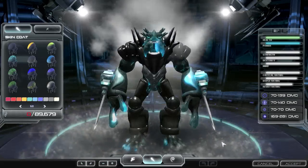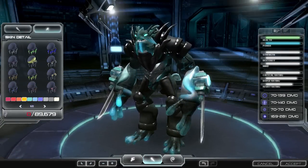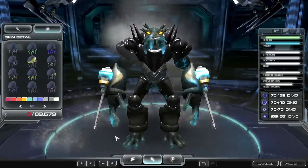You can also go into skin mode. The skin coat will modify your overall texture and color, and the skin detail will give you the option to add another level of customization to your creature's texture.